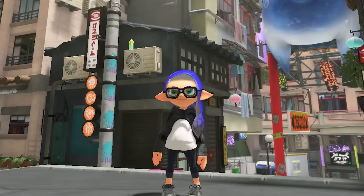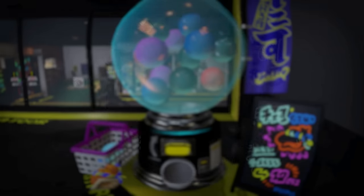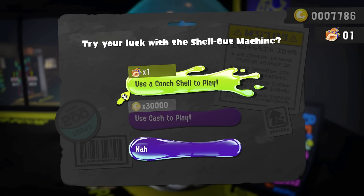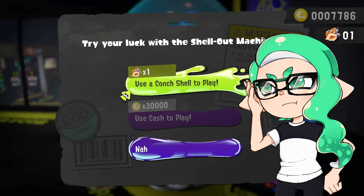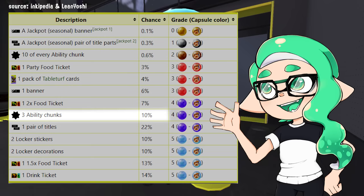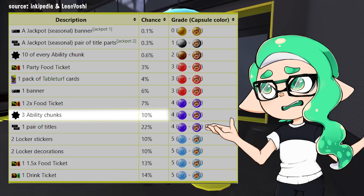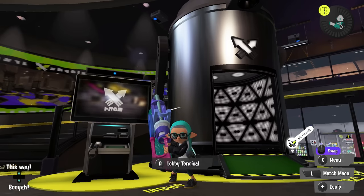There are three ways to passively farm chunks. The first is through the shoutout machine, which will give you a random item once a day for 5,000 coins. You can keep going for 30,000 coins, but I don't think it's worth it. Your odds of pulling ability chunks are about 10%, so it's not too bad, but also not a hyper-reliable method since the chunks you get are random.